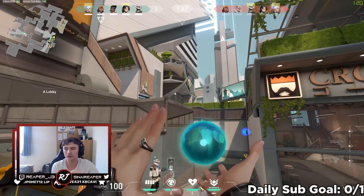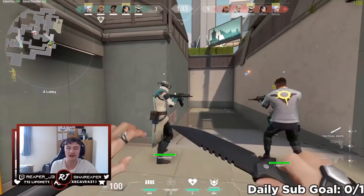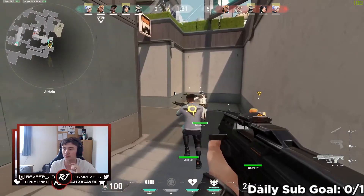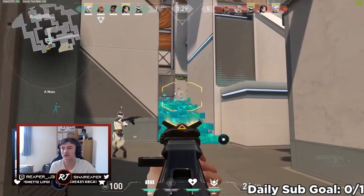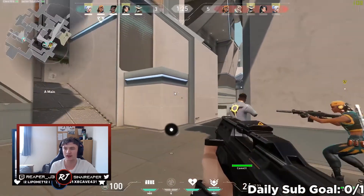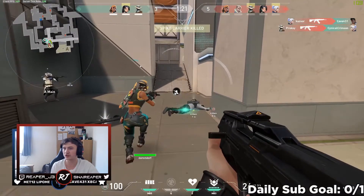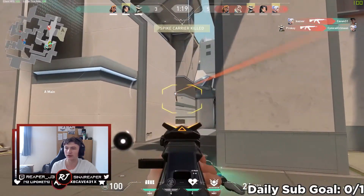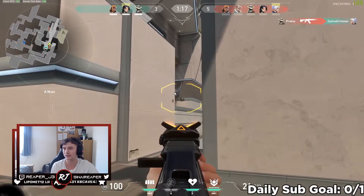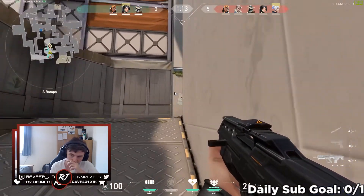I throw my ice in my two favourite spots to throw it on the site. If any of you want to copy it then feel free. It hits onto ramp and to window exactly. As you can see here it stops them from peeking, so we can slightly push straight onto A main and maybe try and push on. It looks like Jett managed to peek window after the ice went, and you can see I see it there.